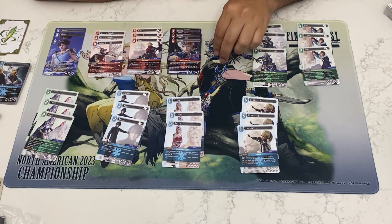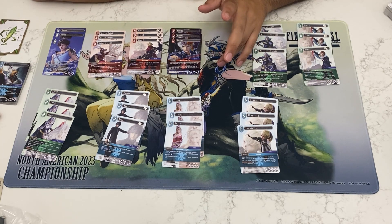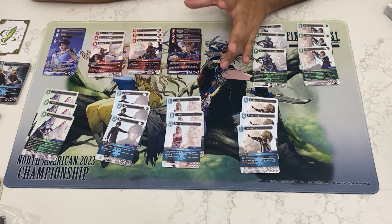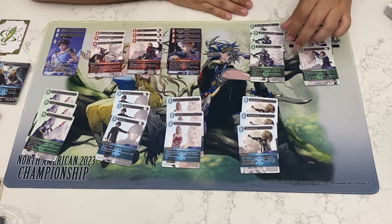Next up we have Firion, being 2CP, 5k. When it comes into the field, you can choose a forward — it pings for 3k. If you've got two or more DFF forwards, it pings for 7k instead. If a character your opponent controls is put into the break zone, it gets you a crystal — this is a once-per-turn effect. Pretty decent: if they break a backup or you ping the forward, you'll get that crystal.